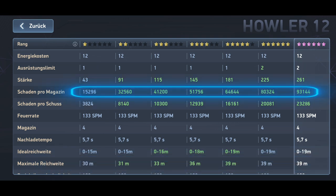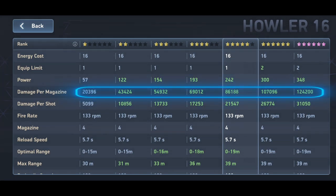The Howler 12 deals between 15,196 and 93,144 damage, while the Howler 16 deals between 23,960 and 124,200 damage.